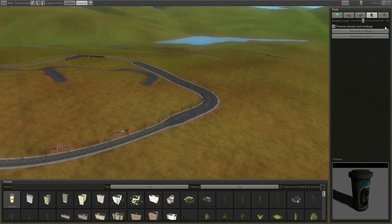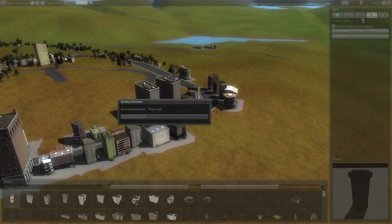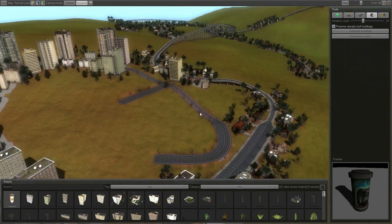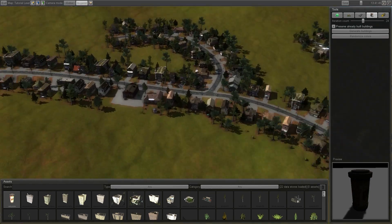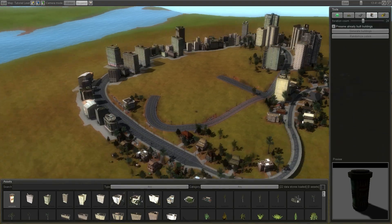First off, we have something really cool here. We can generate buildings and it will populate the rows I've already laid out. And as you can see, it does a pretty decent job placing buildings and different kinds of buildings at the different kinds of roads.